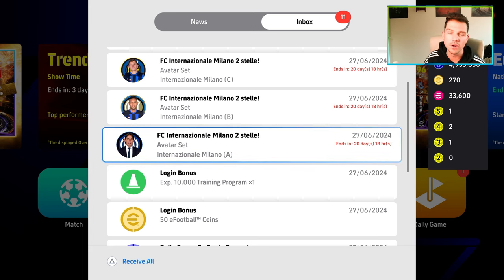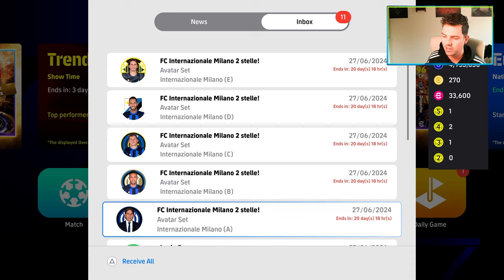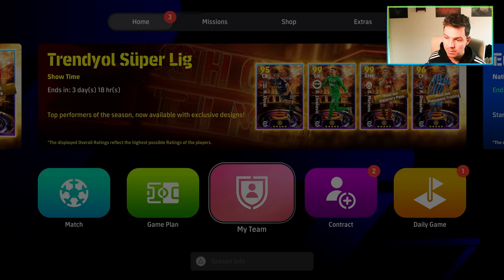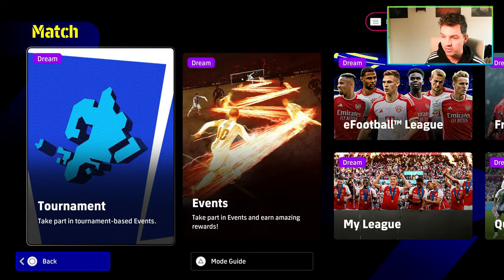I honestly don't know why they're not making this stuff into eFootball Points. Even if they made kits available, people would have spent 5,000 to 10,000 ePoints on it because there's nothing else to spend them on. The rest of the stuff is just your login bonus, and then obviously it's all going to be about the events, contracts, and cards.